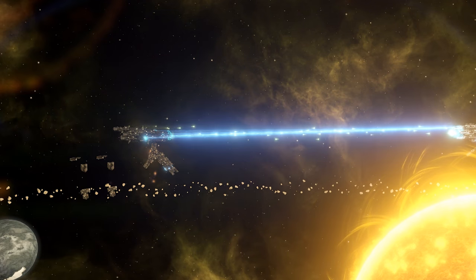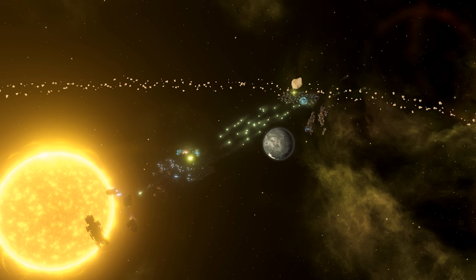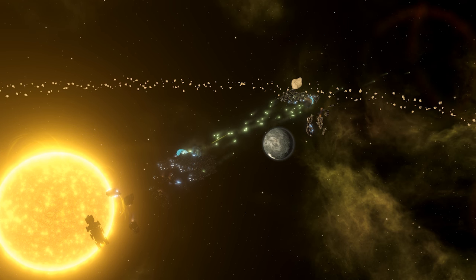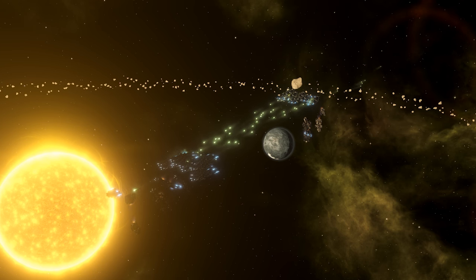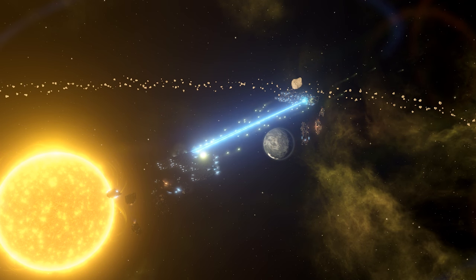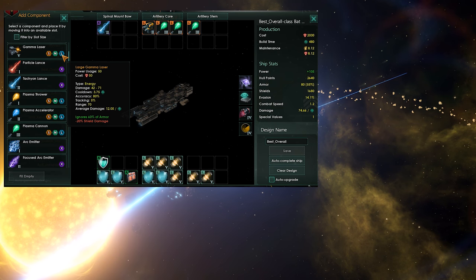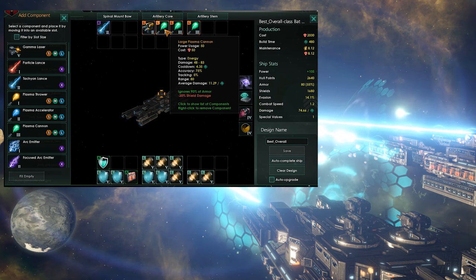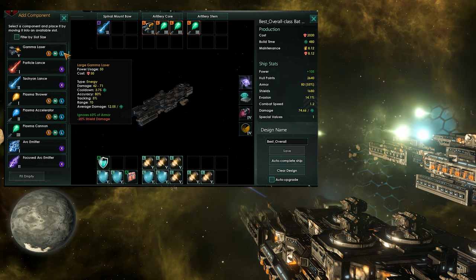Plasma is considered to be the least counterable weapon in the game. It does 90% of armor damage but only 20% shield damage reduction. Comparing it to lasers, which ignore 15% of armor and do minus 20% shield damage on smalls, and 60% and 20% respectively on larger slots — plasma is better in every way. The large plasma cannon does 48 to 83 damage versus lasers at 42 to 71, making it the better choice for total damage output, especially for knocking down enemy armor.